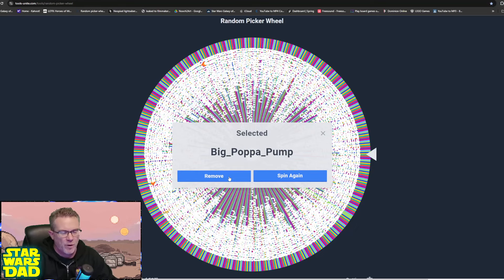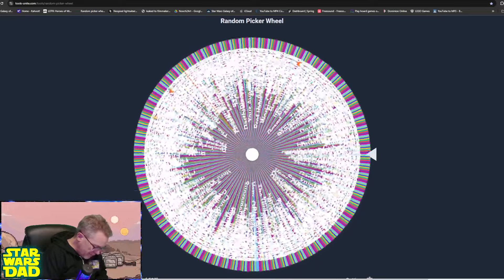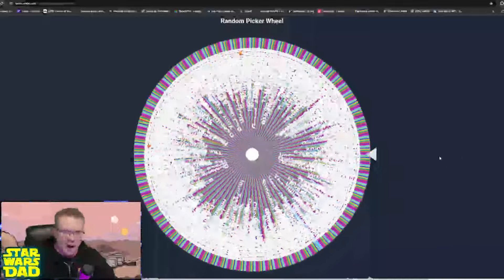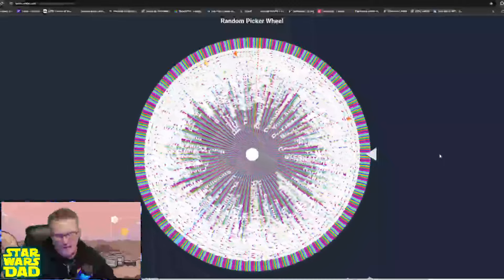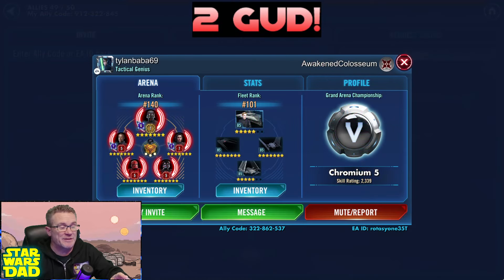Big Papa Pump — look at you, coming through strong as always, getting that roster review. I don't know how you pull this off so often, but you seem to get a roster review like every other month on the wheel. Congratulations, Big Papa, always representing. And the final roster review of the day on the big wheel — to get your name on this wheel, go to my Discord, go to the August free roster review room and get your name in there. Broi, we'll get Broi done.